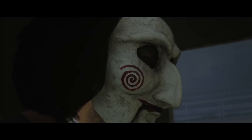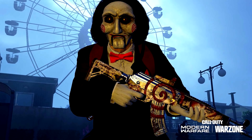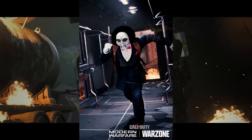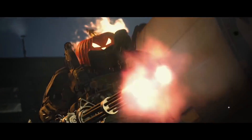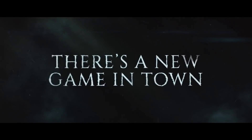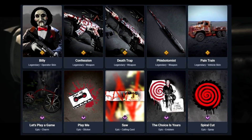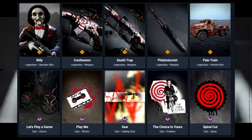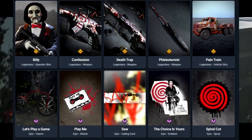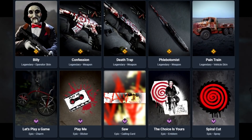First up is the SAW bundle. The skin is Billy from the SAW films, and the operator behind this skin is Morte. Items included are the CR-56 AMAX as the legendary blueprint, the Death Trap Model 680 shotgun, a new combat knife, a new vehicle skin, a charm, sticker, calling card, emblem, and spray.